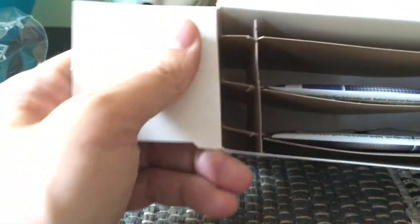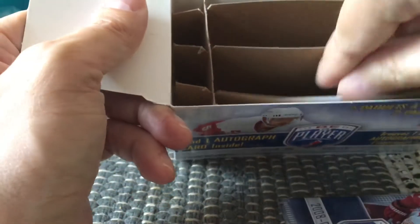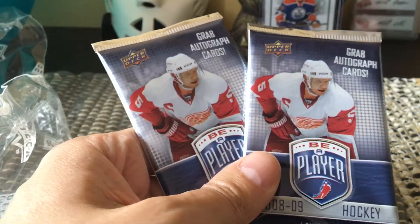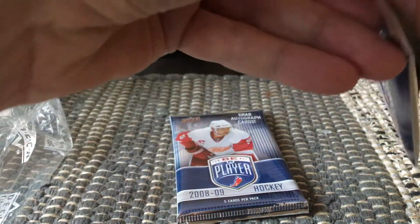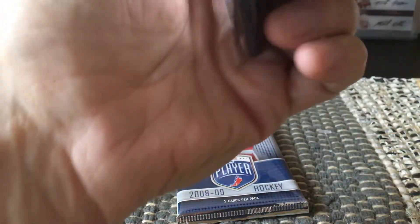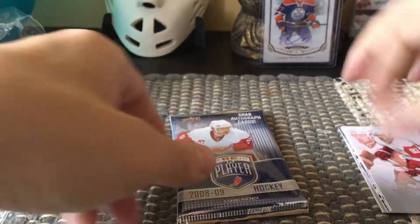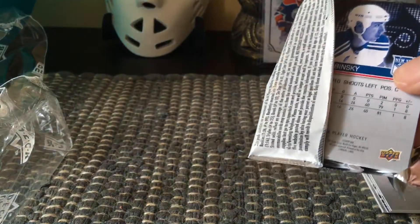We open it up — it's a lot of space for only two packs; that's the nature of blaster boxes. Let's see what we get within these two packs. It says 'Grab autograph cards,' so let's grab an autograph card. I'll start with the second pack.